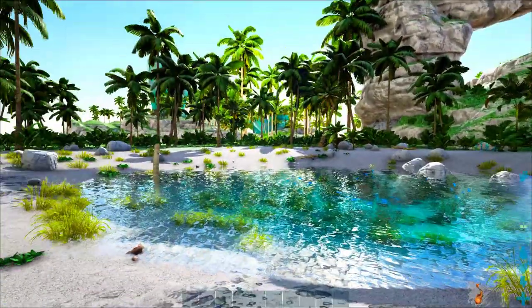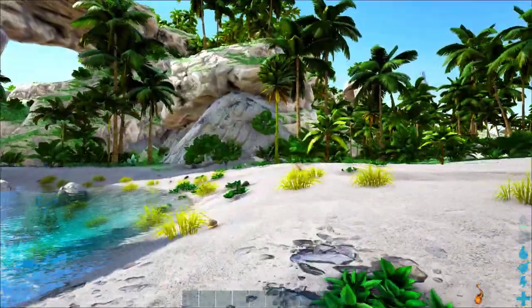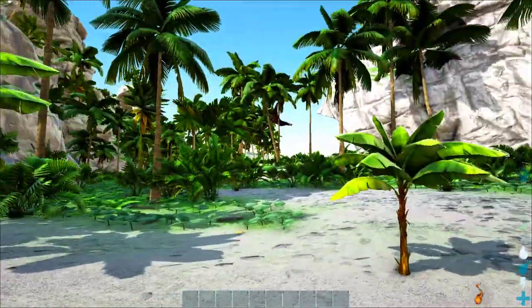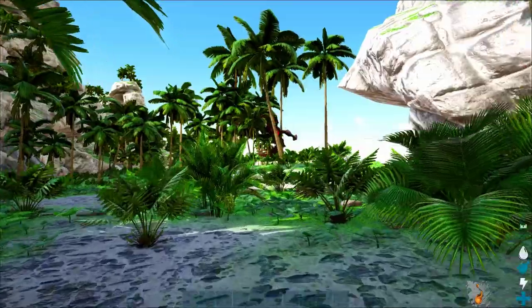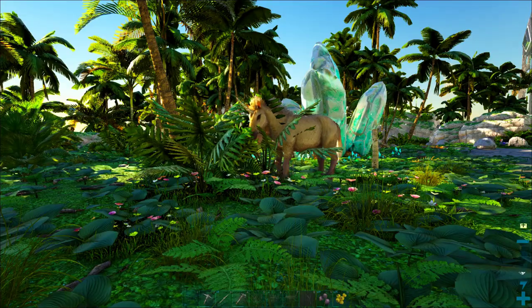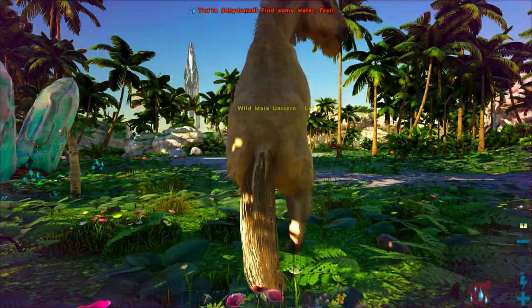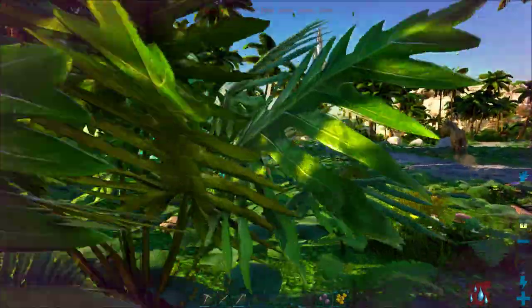This replay from our live stream will show you how we got the luckiest start ever on Crystal Isles. We happened to start on my favorite spawn location on the entire map and spotted the rare new Tropiognathus flyer within the first few seconds of the game. We also found a unicorn on the first day, which is one of the rarest dinos on ARK.